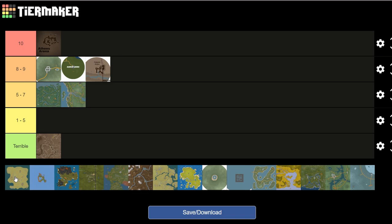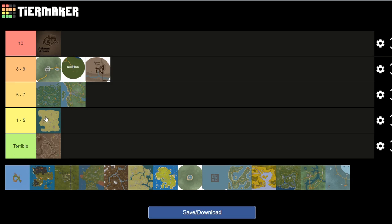Next we have Cyprus. There's also an Arena map for it. I prefer the Arena map over the actual survival map for some reason — I do not know why. I'll put that 1 to 5. It's nothing too special, just a plain Arena map with nothing really special into it.